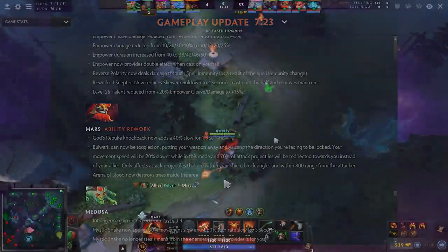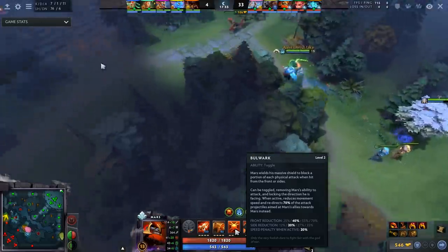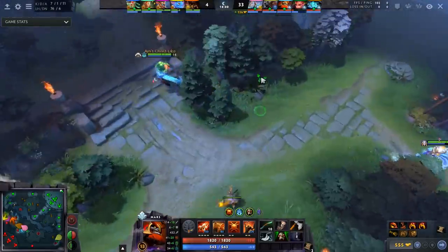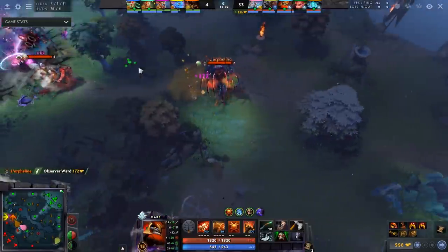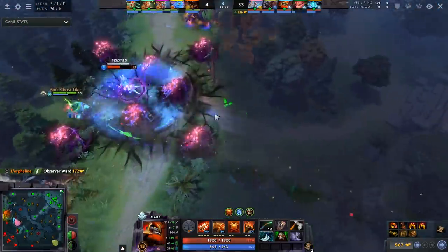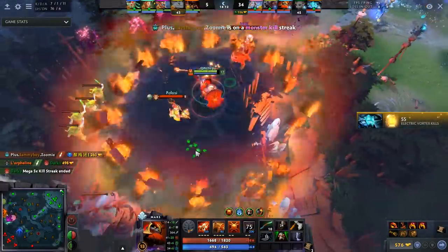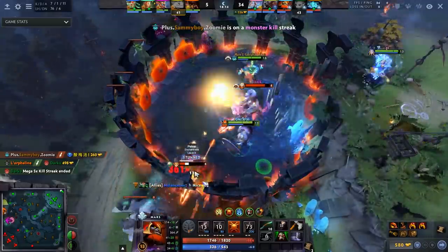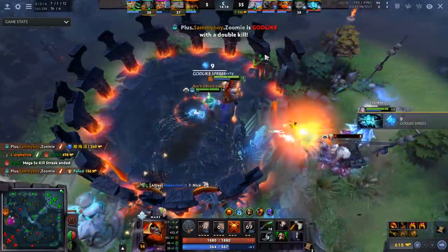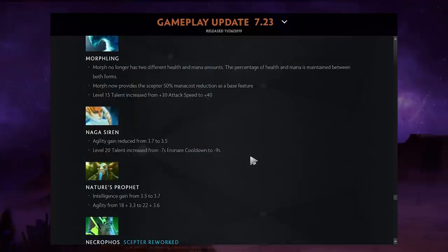Mars got big buffs. Rebuke (his crit) now applies a 40% slow for 1.5 seconds, making it much easier to land his Spear. Bulwark can now be toggled on — you put away your weapon, face a locked direction, move 20% slower, but 70% of incoming attack projectiles are redirected to you instead of allies. You basically become a pure tank against ranged lineups — it's pretty insane.